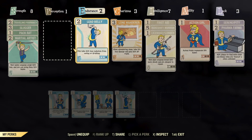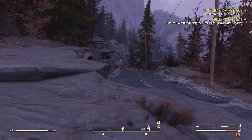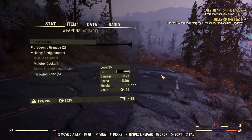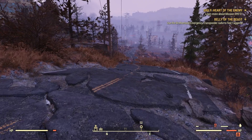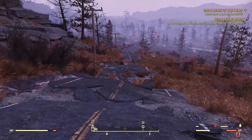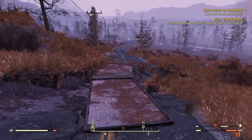I mean, it just doesn't make sense. When you want to hack a level 3 terminal, you gotta put 3 Hacker cards on. When you want to pick a level 3 lock, you gotta throw 3 in there. That's just annoying. And when I want to craft, I have to switch around my perks completely. My character is already specced for damage so I can go out and destroy enemies, but it just sucks having to switch your perk cards every time you want to do something in this game.